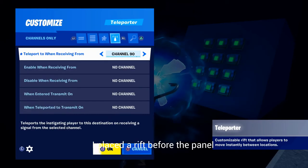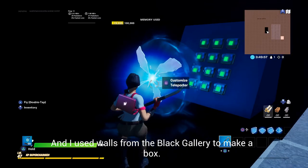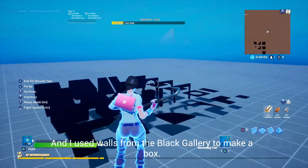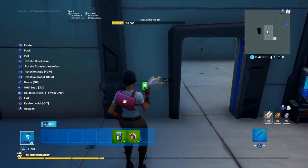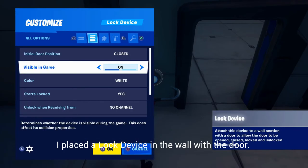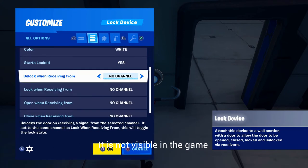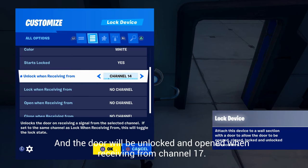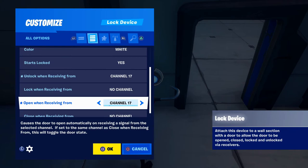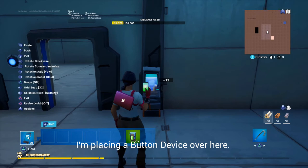I placed a rift before the panel — you go there when you trigger channel 19. I used walls from the black gallery to make a box. I placed a lock device in the wall with the door: it starts closed and locked, it is not visible in the game, and the door will be unlocked and opened when receiving from channel 17. Then I placed a button device over here.